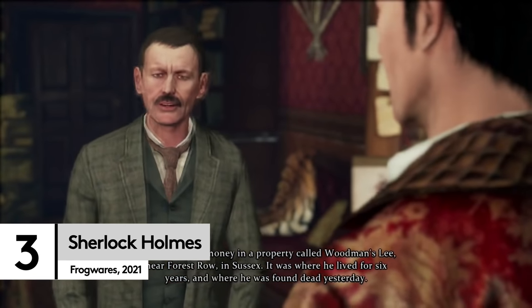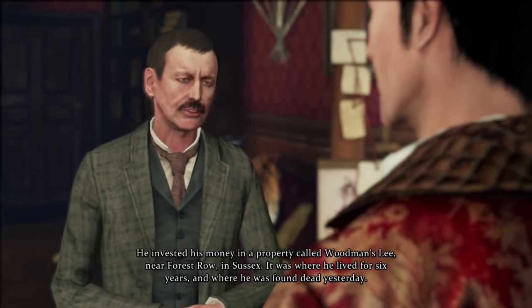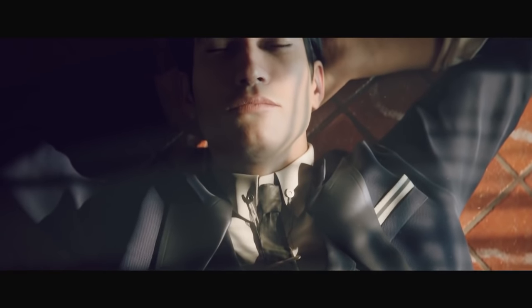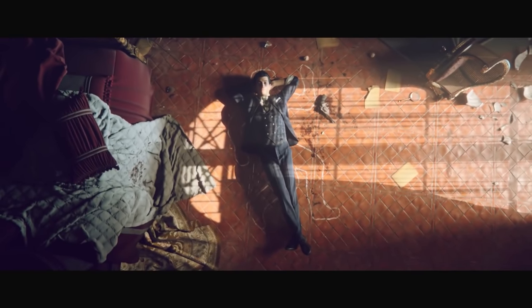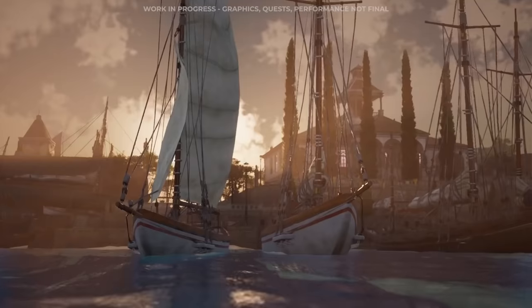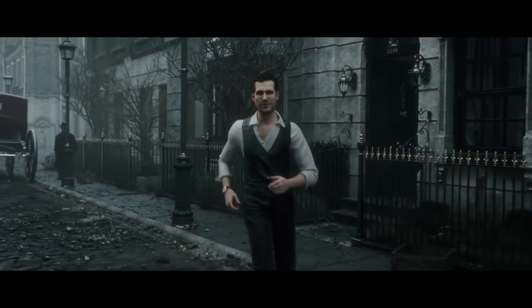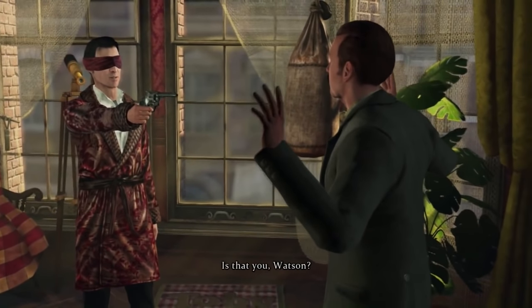It wouldn't be a list of the best detective games without including at least one game featuring the titular, quick-thinking, no-nonsense detective Sherlock Holmes. Although Frogware's most recent Sherlock Holmes game, Sherlock Holmes Chapter 1, isn't quite out yet — because let's be honest, what hasn't been delayed this year? — we are confident in our deductions that this is going to be another successful feather in their deerstalker. Previous titles Crime and Punishments and The Devil's Daughter, and even their departure from Sherlock, the Lovecraftian detective game The Sinking City, have been excellent additions to the genre.